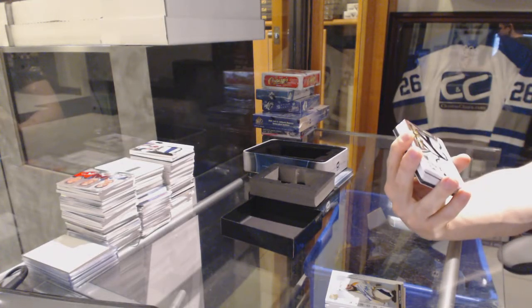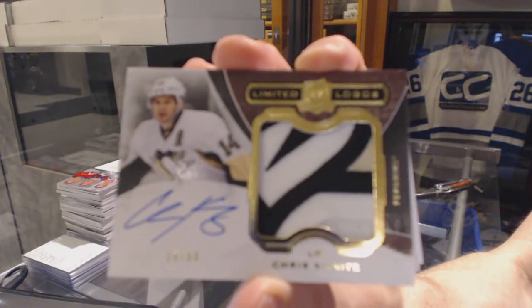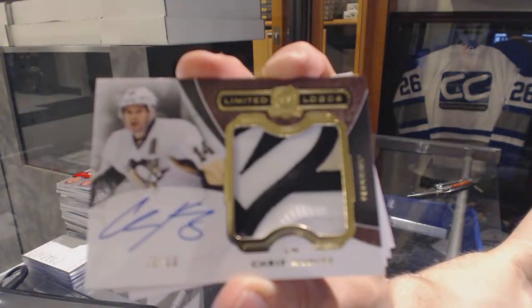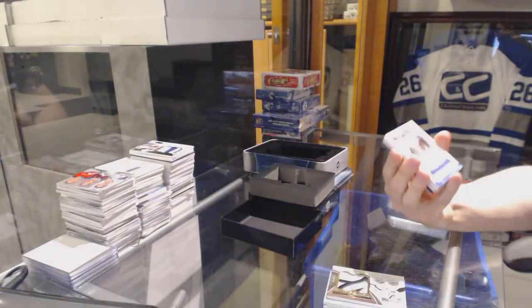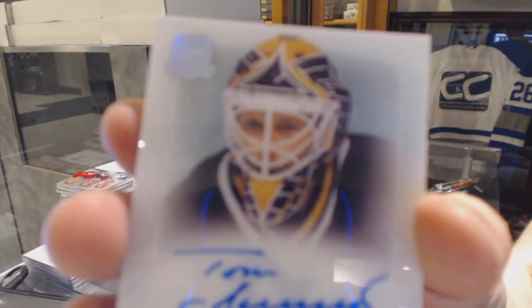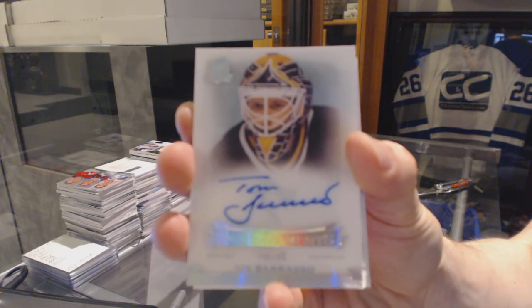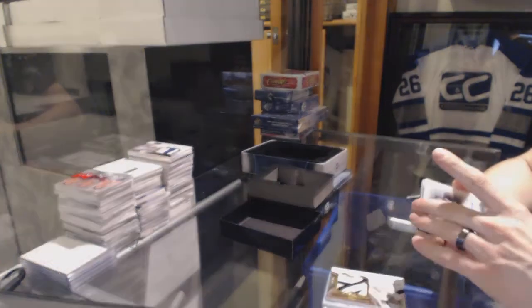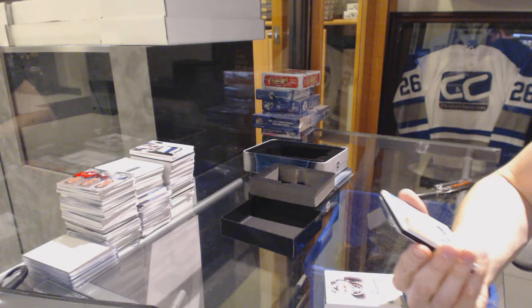Oh, pretty. We've got a Limited Logos, number 19 of 50, Chris Kunitz. And we've got an Enshrinement's Autograph, number 18 of 99, Tom Barrasso.